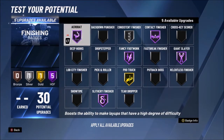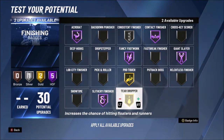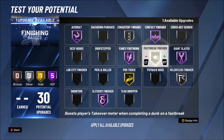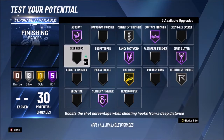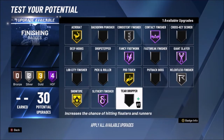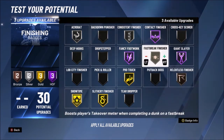Acrobat is going to be really really good to have. You don't really need much more beyond these, but you can have Teardropper if you want — personally I wouldn't use it. Relentless Finisher you can have down at Gold maybe Silver. Fast Break Finisher I definitely think would be pretty nice to have — since you are a smaller guy you're able to get those flashy dunks off more. Showtime might be good as well on Gold.